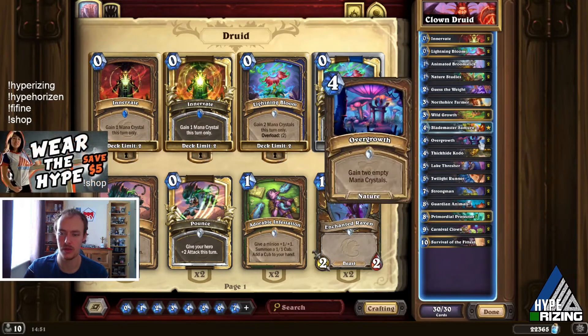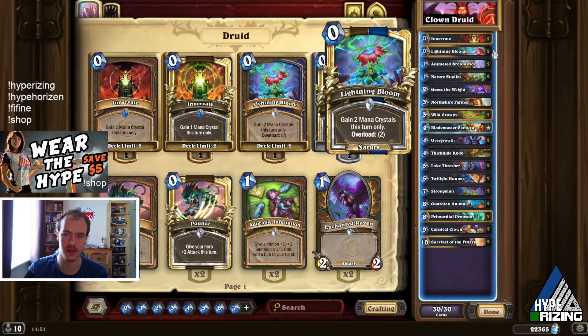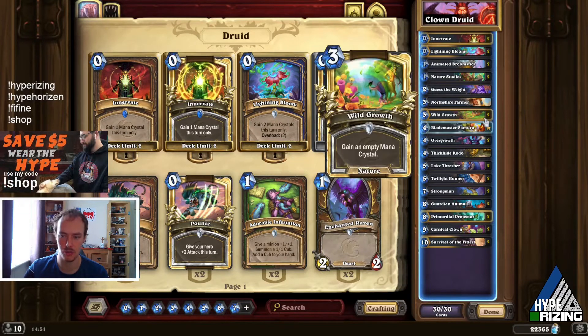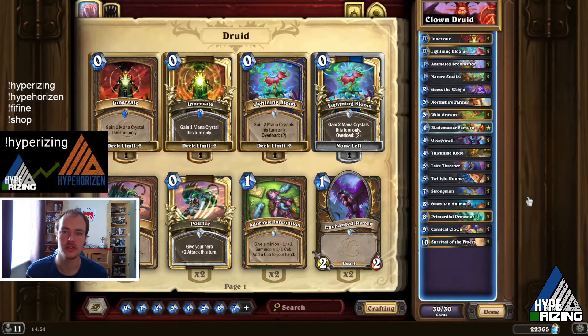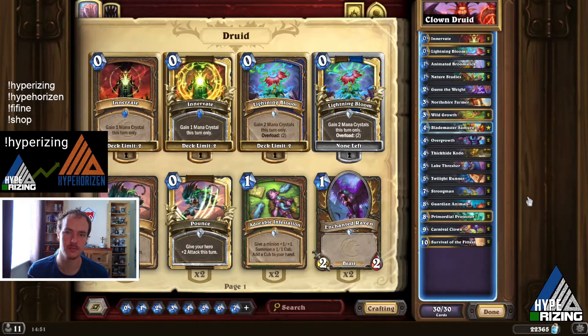You want your Overgrowths. If you find an Overgrowth then a Lightning Bloom is good to keep with it, otherwise don't keep a Lightning Bloom. You want your Wild Growths, and obviously keep a Guardian Animals if you find one as well. If you're new to the channel please hit that subscribe button, it means a lot. I hope you enjoyed the video and I'll see you in the next one.